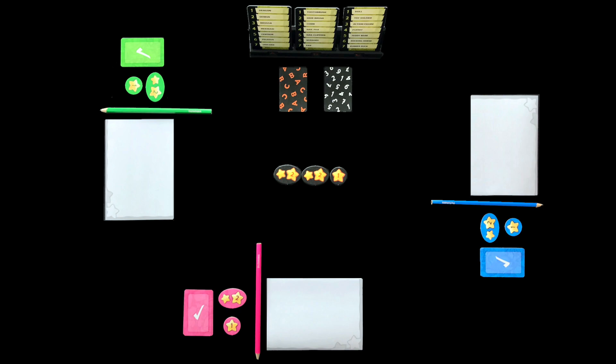Everyone also gets a sheet. Fold it along the middle to make a four-page booklet. Depending on player count, a number of black scoring tokens go in the middle where everyone can reach them.